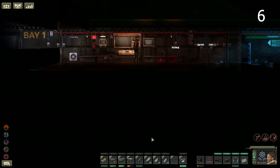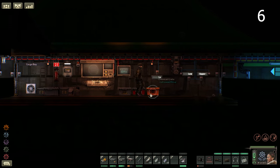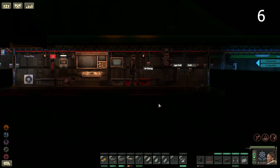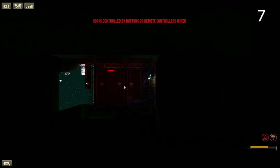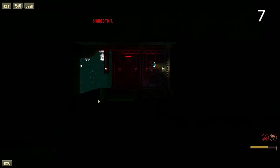Use waterproof crates where possible, including explosive, medical, and chemical crates. These will stop any resources that react to water from exploding unexpectedly. Don't carry potassium or sodium near airlocks or areas where water commonly gets on the ship, as again you don't want things exploding unexpectedly.